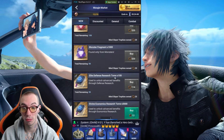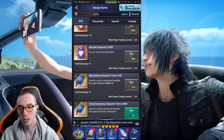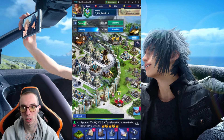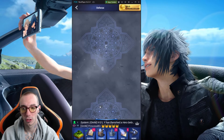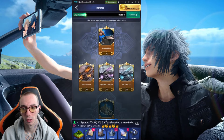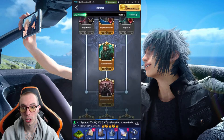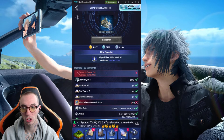We got Elite Defense Research Tombs. Get yourself that to upgrade your defense. I believe this lets you get level 8 traps now, because for the longest time the only way to get Elite Defense Research Tombs was through packs. So now we actually have it available in the Moogle Market. I believe that's what you need for your level 8 defense — the Elite Defense Research Tomb. For a long time we could not get Elite. So there you go.